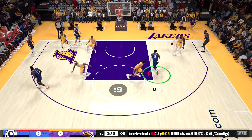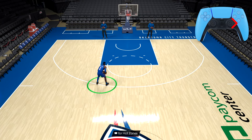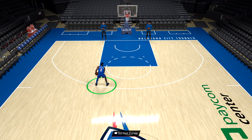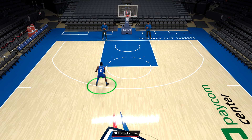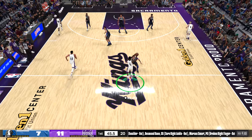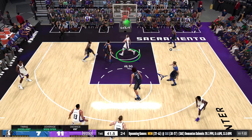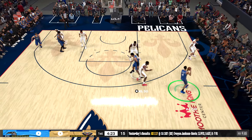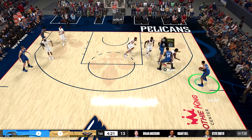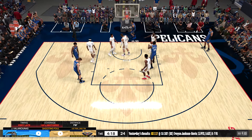Once they see the fake, it's in their head that you might drive and they back up a little. To do it you just flick the right stick to the right. Stay away from this move against the computer, especially if they're pressing you — other moves will serve you better. The best uses are when the lane is actually open, or combining it with a pick and roll, which works against users and computers equally.